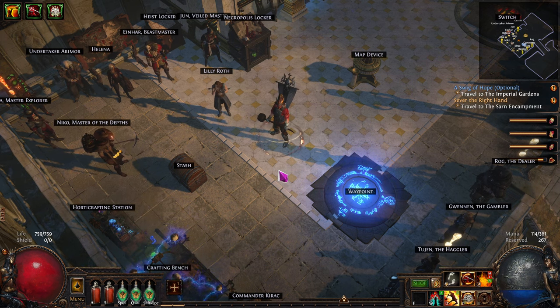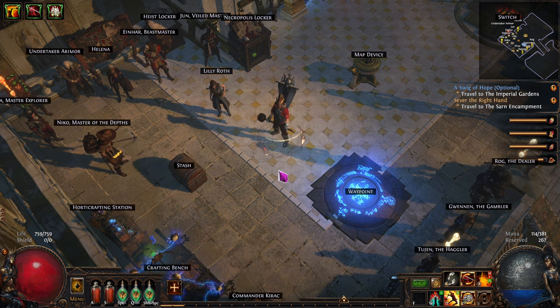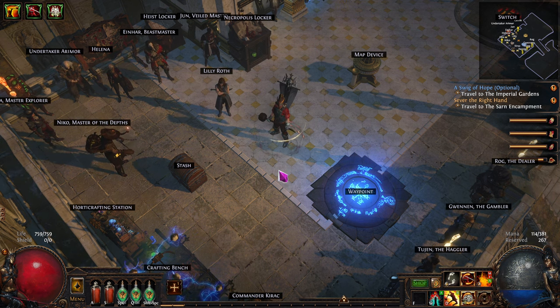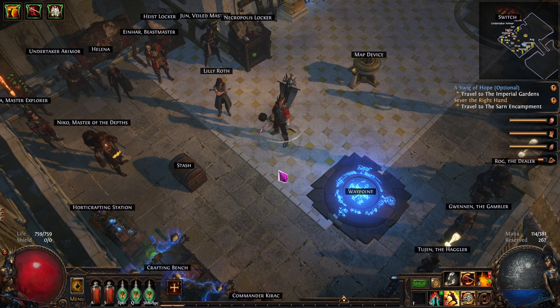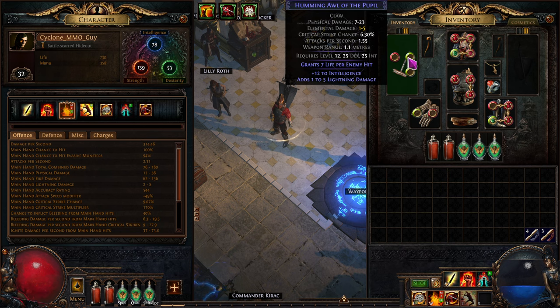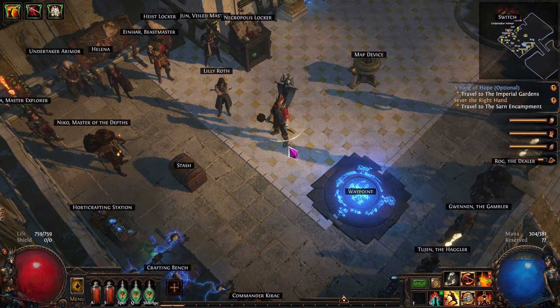Hello and welcome back to Path of Exile Necropolis League. This is episode 5 of a very detailed build guide for a Cyclone Slayer, which is going to eventually turn into a Cyclone of Tumult. I should be getting a Cyclone of Tumult pretty soon and start leveling it up on our offhand. We won't actually use it until level 51 or so, but I can put it there now.